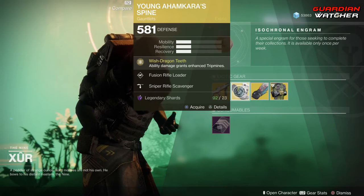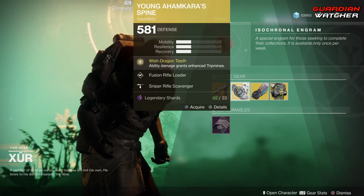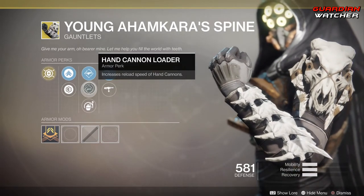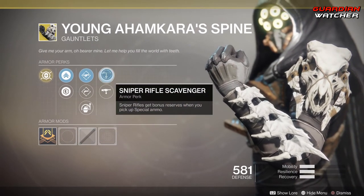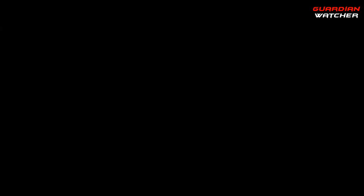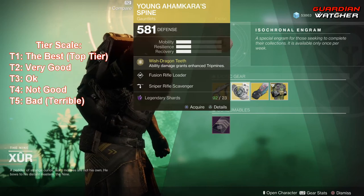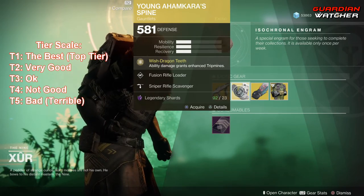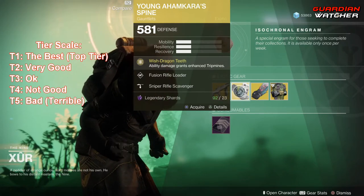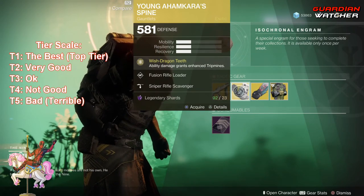We're going to start with the Young Ahamkara Spine for the Hunter. The intrinsic perk on this is Wish Dragon Teeth — ability damage grants Enhanced Tripmines. Then we have Fusion Rifle Loader, Hand Cannon Loader, Impact Induction, Sniper Rifle Scavenger, and Machine Gun Scavenger. I love that Machine Guns are back. Now, this is an okay exotic, definitely not top tier. I feel like the Young Ahamkara Spine from Destiny 1 was a lot better because it gave you two trip mine grenades — this does not. I'm probably going to rate this a Tier 2.5 in PvE; in PvP it's still decent, but not that good.